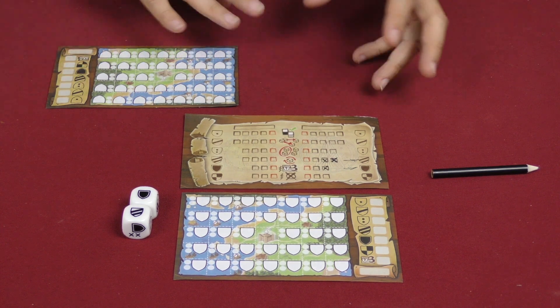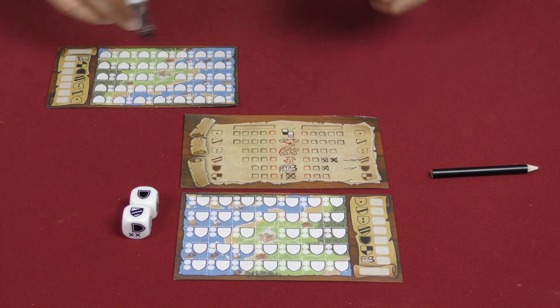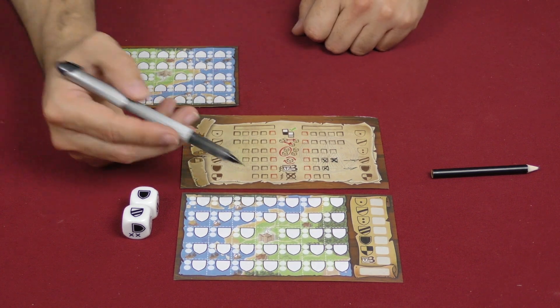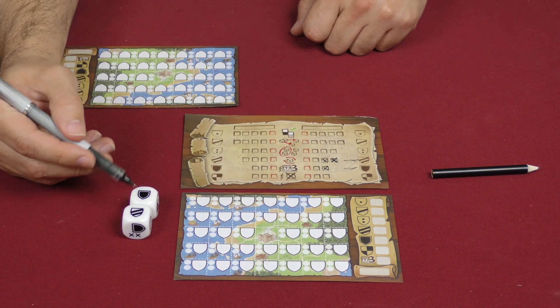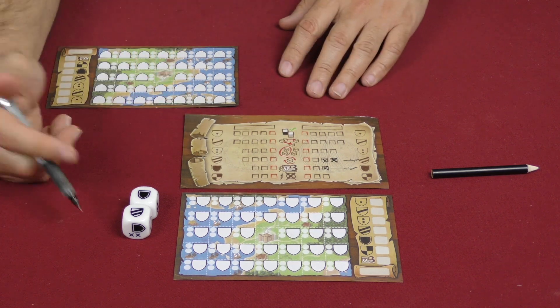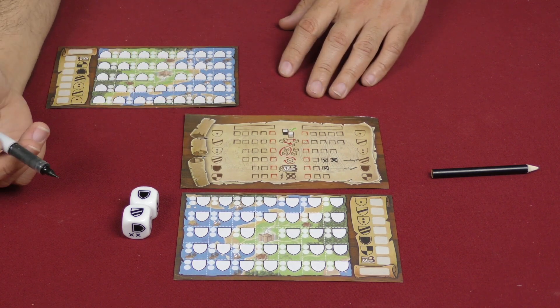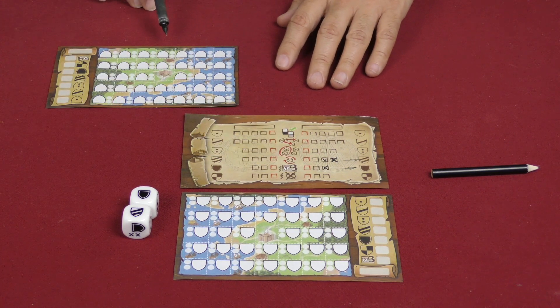You continue rolling and drafting the dice until the game is over. One time in the game, you may color in your castle and add a dignitary to one of the dice that you are adding onto the board. So it'll give you a little bump - you can do that one time. But other than that, the special powers are the ones that are going to give you unique things.